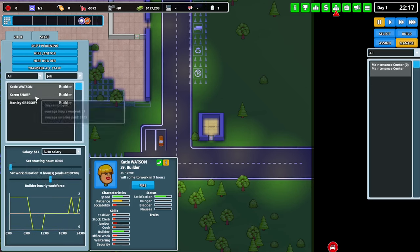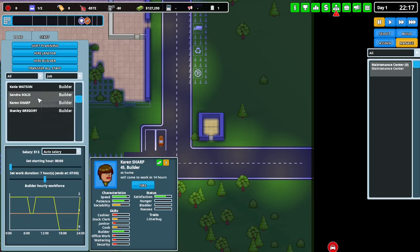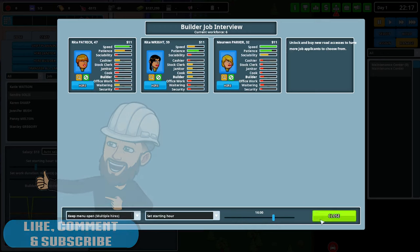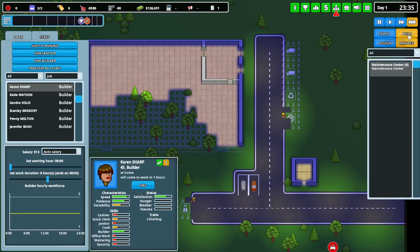We've got some builders. I want to change them - start at midnight, want one to start at 8am, eight-hour shifts. Let's hire a builder. We'll do eight-hour shifts. Starting hour - go four o'clock. Everyone should be eight hours. That's seven hours, we've got around eight, right - perfect. It's going to cost us a little bit of money.